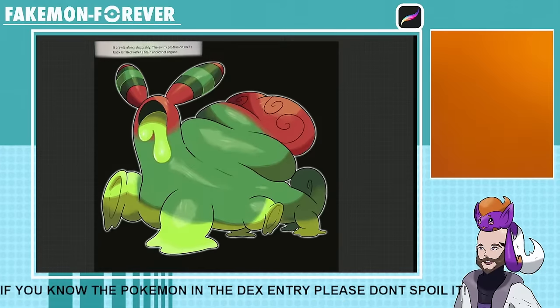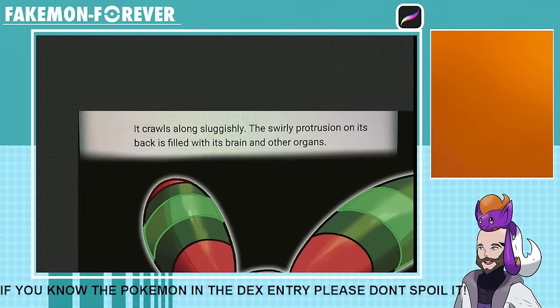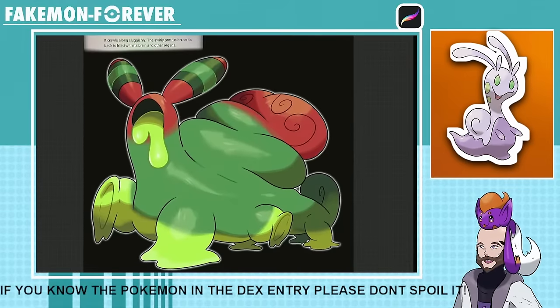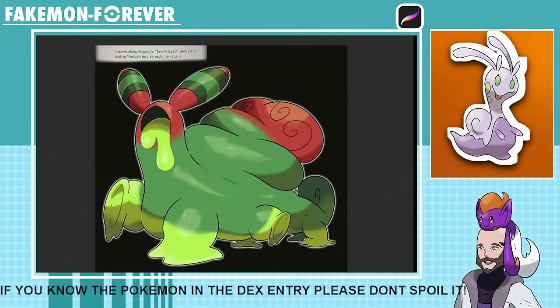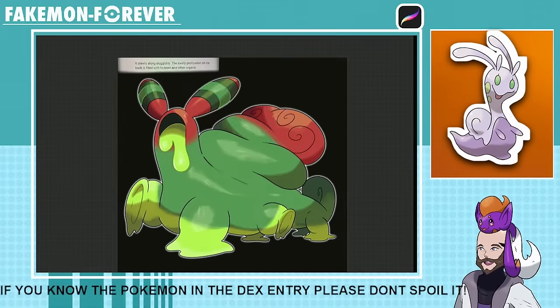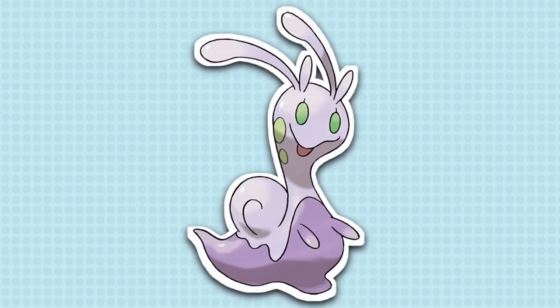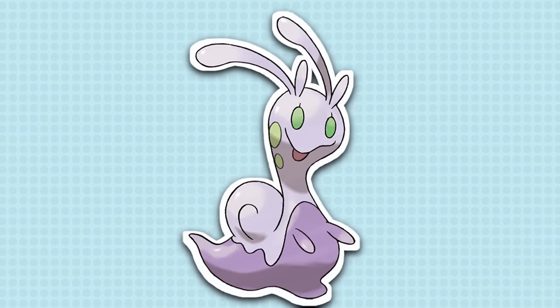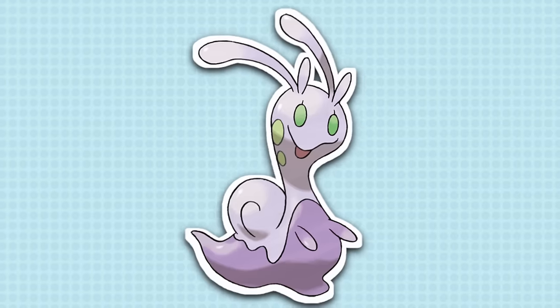Now jumping to the stream reaction — is the Pokemon this Pokedex entry is based on actually Sligoo? Specifically regular Sligoo? Yep, okay cool. I kinda guessed, as there aren't many Pokemon with a swirly protrusion on their back that isn't disconnected from their actual body or is just a shell. And that's right — it was Sligoo.